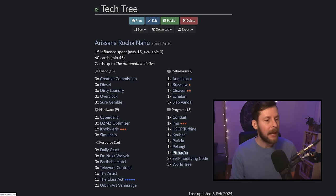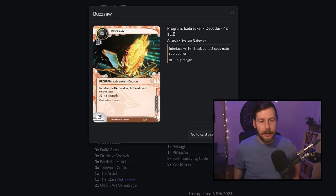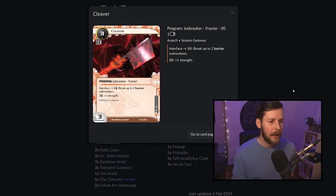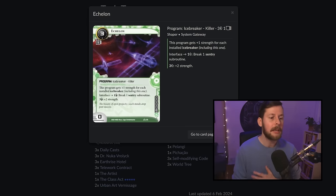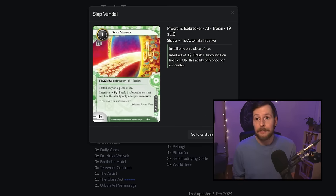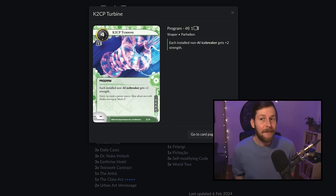Let's talk about our breakers — nothing flashy here at all. We're playing the fixed-strength Shaper breaker package you've seen in just about everything: Buzzsaw for code gates, Cleaver for barriers, Echelon for sentries (doesn't deal with high-strength stuff until the late game), and one copy of Turbine. The beautiful thing about all these breakers is they cost four or three, so they're just perfect for bringing in eventually with your World Tree. The idea is: I don't need my Slap Vandal anymore — let's World Tree it into a Cleaver. Done for free by making a successful run on R&D or archives. The ability to pull Turbine for one credit if and when you need it is much better than SMC into Turbine for six credits — that's a huge difference with the power of World Tree.